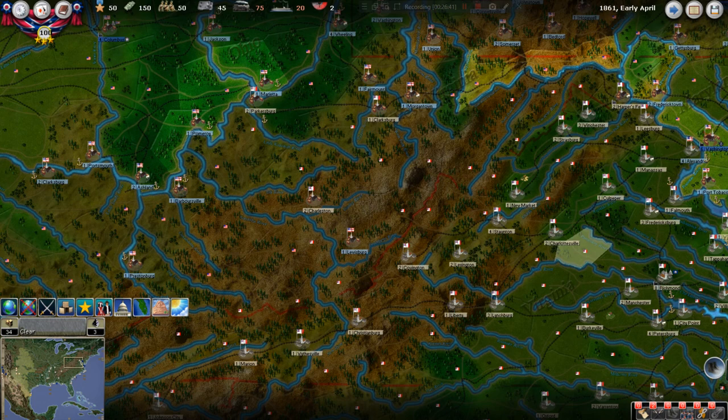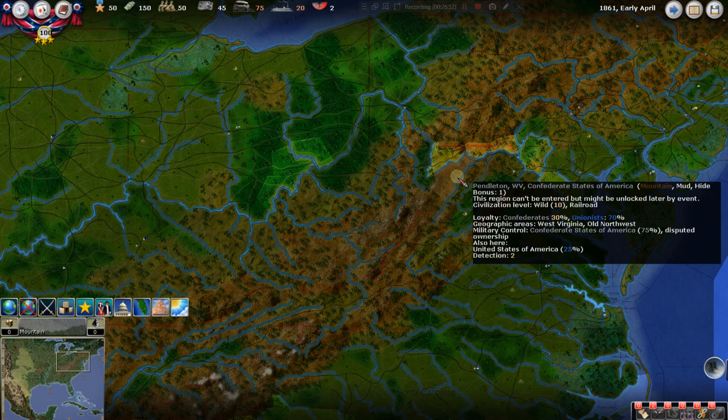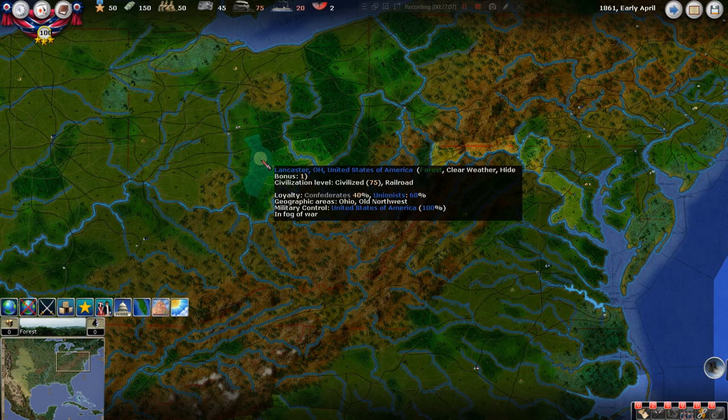Now with no overlay on the map, you can really see the terrain clearly. This is the Appalachian Mountains — it's going to be mountainous here and hilly there. Some regions are forested and wooded. Lancaster, Ohio for instance is forest — it's harder to attack there, you can hide better there, and harder to move through. Just let your common sense guide you instead of digging into the rule book. It's a forest — I think we can all figure that out.